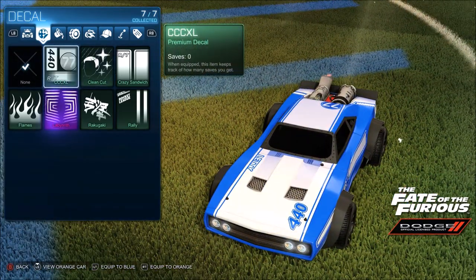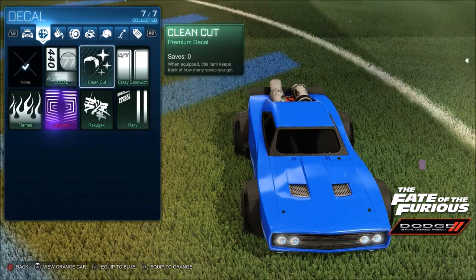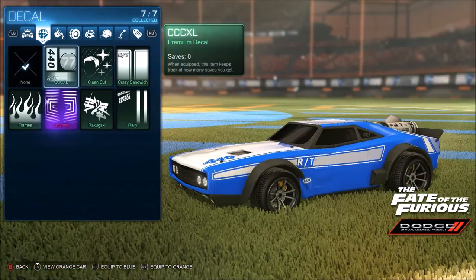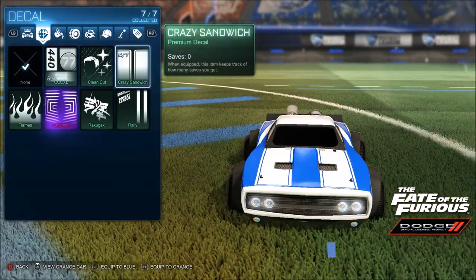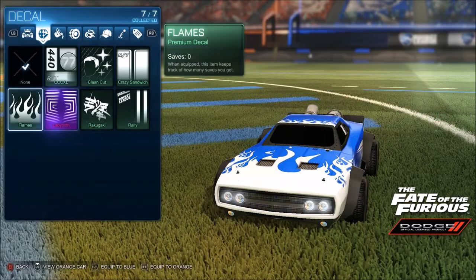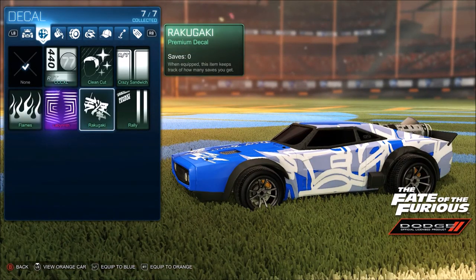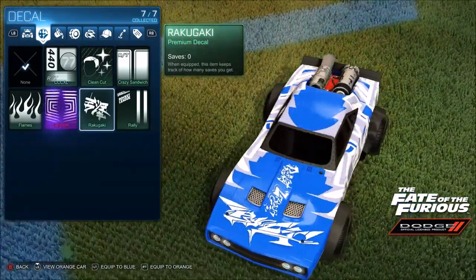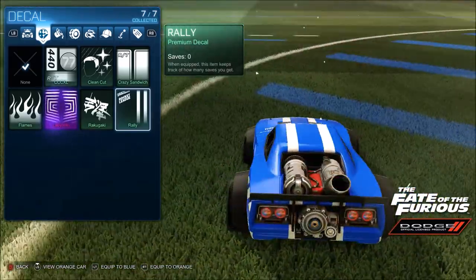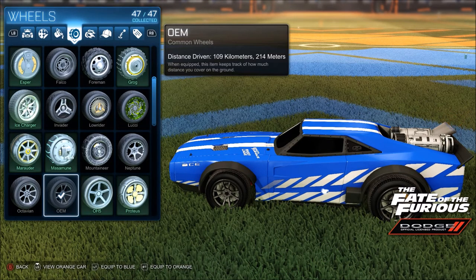We're gonna look at all the decals right now. We got CCC XL, looks pretty interesting. We got Clean Cut — this one makes it sort of blank because originally it has a stripe on it. We got Crazy Sandwich, looks pretty neat. We got Flames, looks like how you'd expect. We got one I can't pronounce, and we got Rally, which looks like a bunch of different stripes. I'm gonna use Rally.